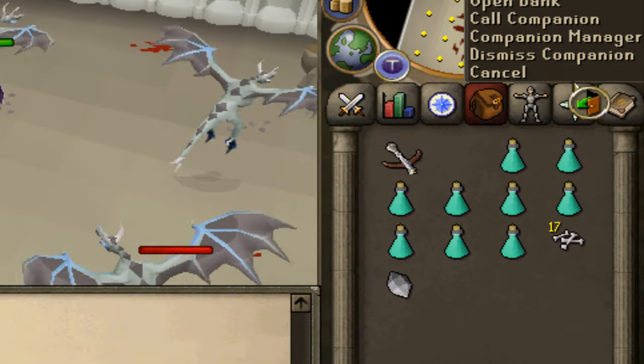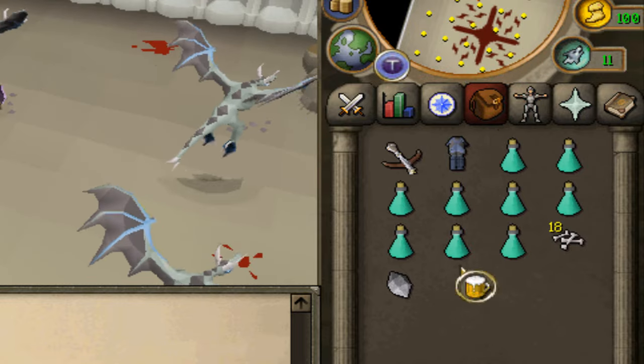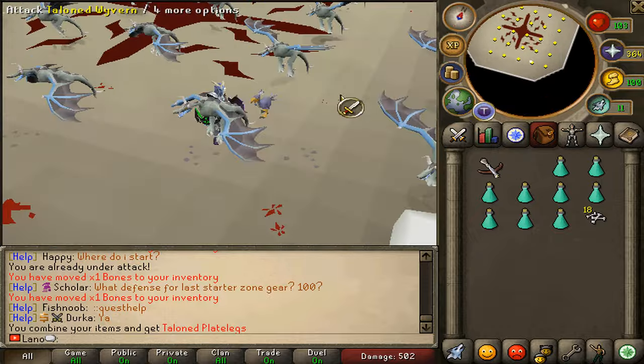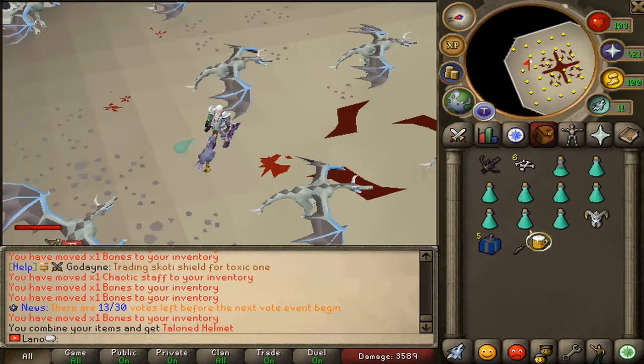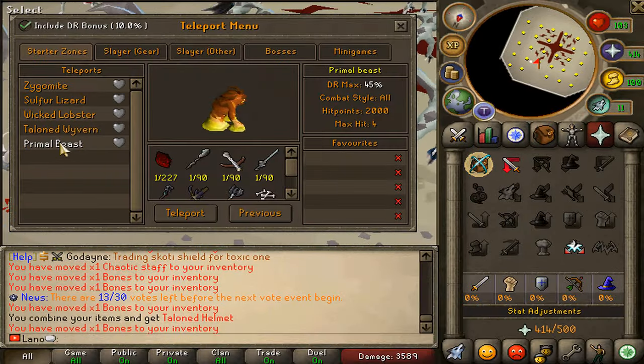We're starting to look a lot better — love to see that. Our next taloned stone is in the building! I also found out about the companion manager — you can click and summon over here. Let's get the next upgrade in, and now just one more to go.